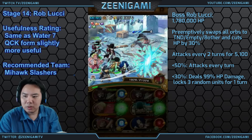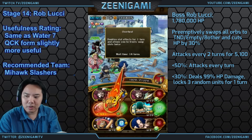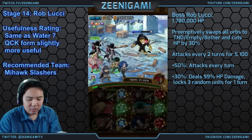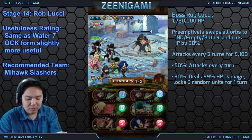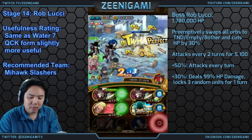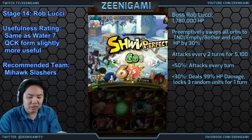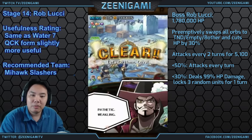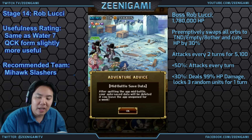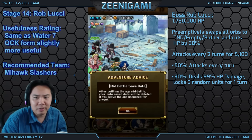If you get Rob Lucci below 30% health, he will lock 3 units for 1 turn and reduce your current health by 99%. With Double Finger and Doflamingo, you easily have more than enough damage to kill him. Rob Lucci is the same Rob Lucci as Water 7 — so if you do not have a Rob Lucci from Water 7, you can get it from here. Since he shows up twice, you do actually get two chances at Rob Lucci on both Chapter 14 and Chapter 12. Chapter 14, he does drop twice.